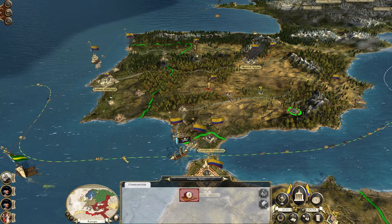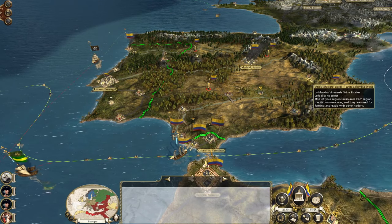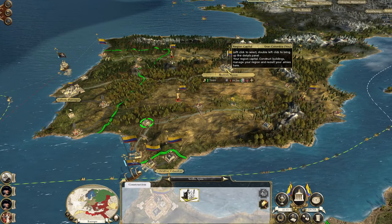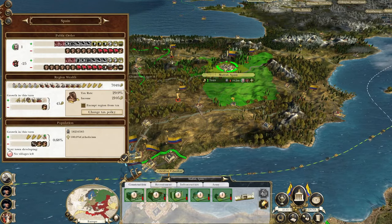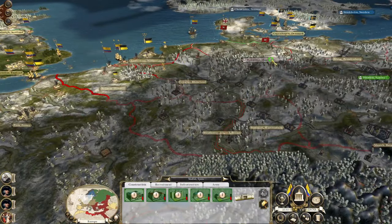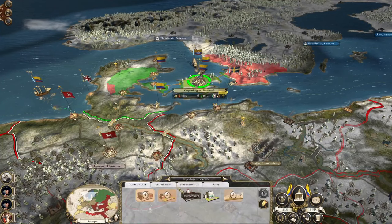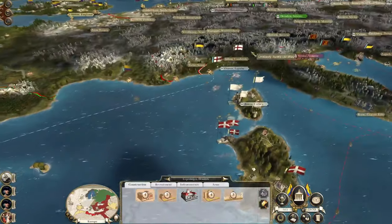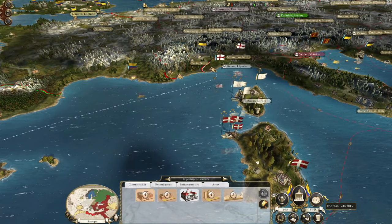Salamanca is being destroyed, Granada is being destroyed - we don't need any more than three universities, we're tearing through technology as it is. I don't necessarily need a seminary in Madrid but I'm going to keep it anyway just for the religious happiness. Everything seems okay. In Copenhagen, let's build the Grand Opera House because why not - we've got loads of money.